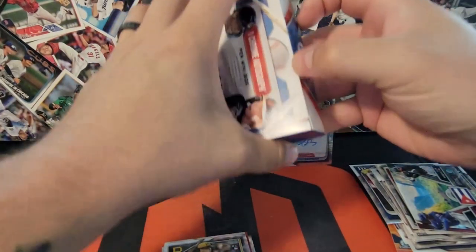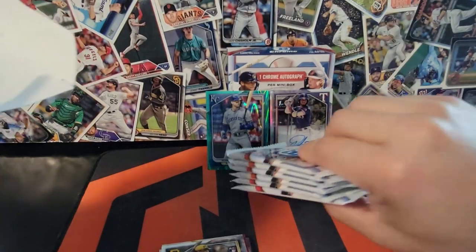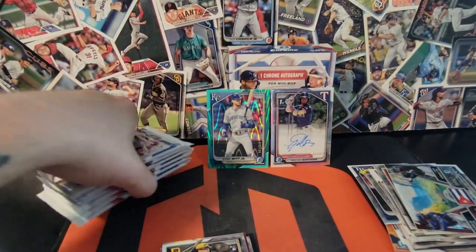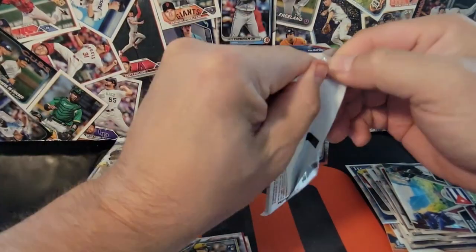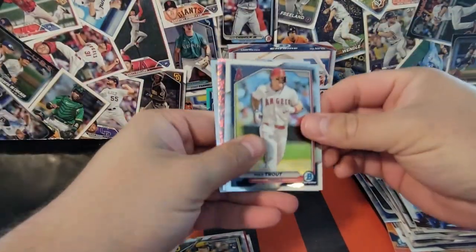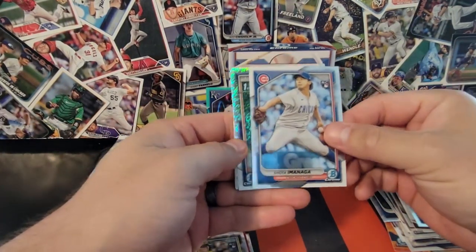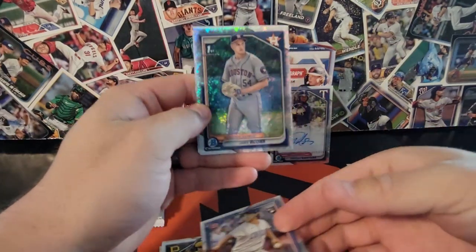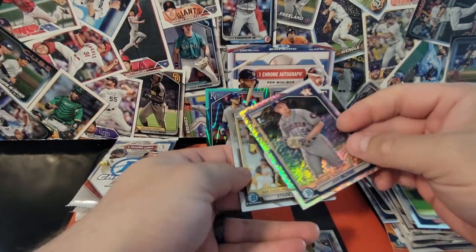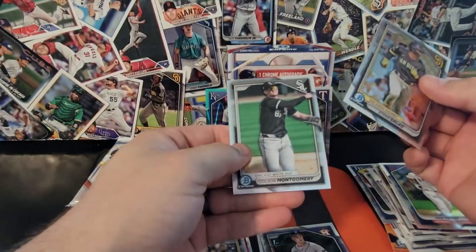Here's the second box — a couple things to send off to PSA here too, to take advantage of the baseball discount they've got going on. Oh, there's a shimmer — Shota rookie and Jake Bloss on the Bowman First shimmer. That's pretty cool; those are not numbered, doesn't look like. Salas and Colson.